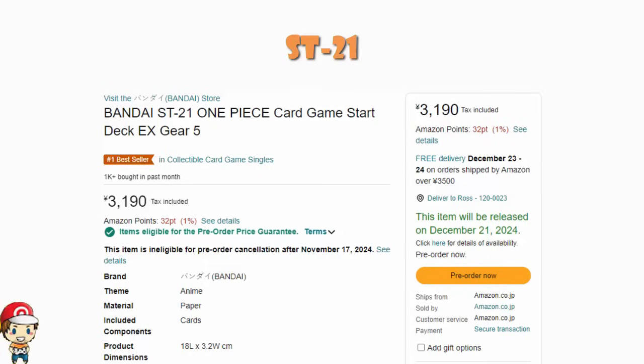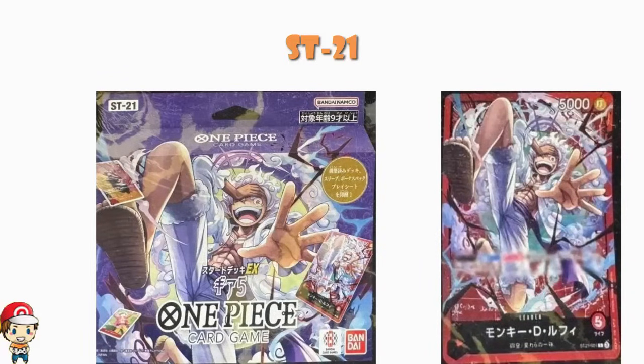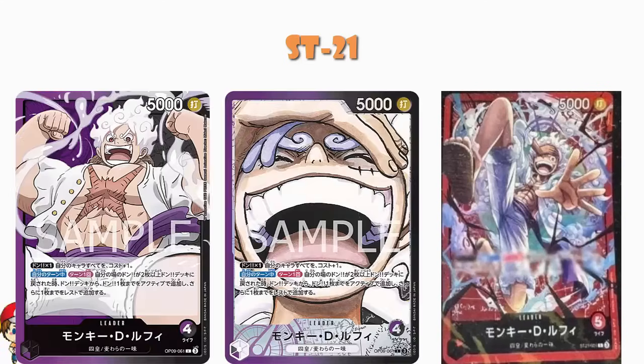Just like Starter Deck 13, we're expecting bonus packs in the west. What do we know? The leader is a mono red leader, but we don't know the effect — Bandai are on to us and blur out all the effects in their adverts. We know it has 5000 power, 5 life, and it is a Strike character, but that's about it. Obviously it's Luffy. This is not the same leader as the Luffy from OP10.